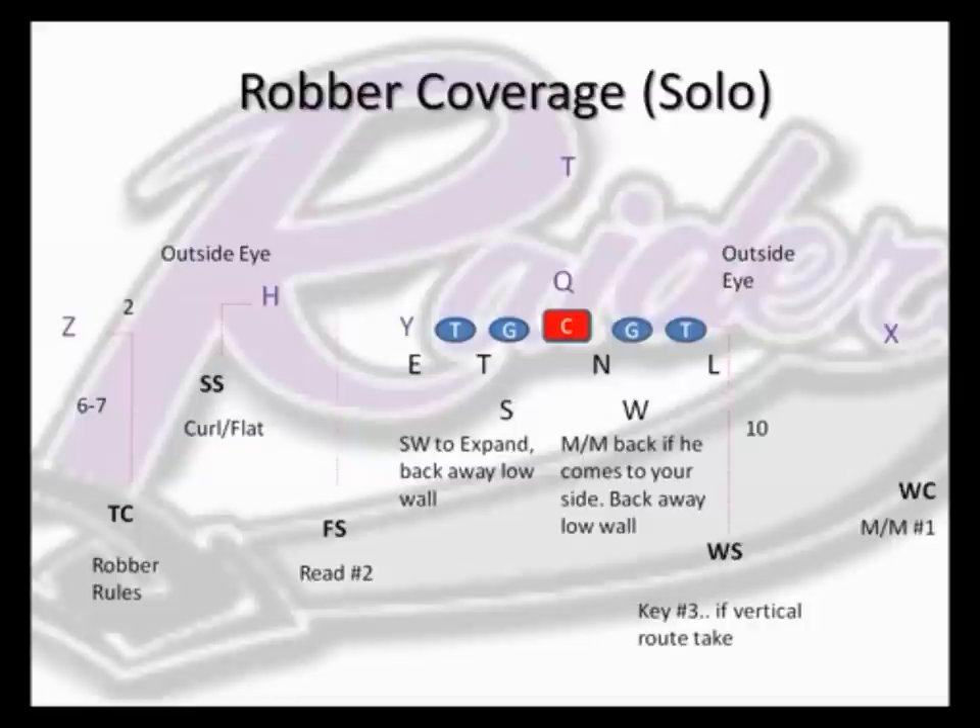Solo is a coverage check that we make when we're playing robber coverage and we have a three-by-one formation. Passing strength is to our left — that's the read side of the coverage — so we play our robber concept to that side. Solo is a weak safety communication to the weak corner and the will linebacker. It tells the weak corner that he's responsible for number one weak — man-to-man on all routes except the under cross. He has the option to play off-man coverage or press coverage, determined by his ability and what he's been coached to do.